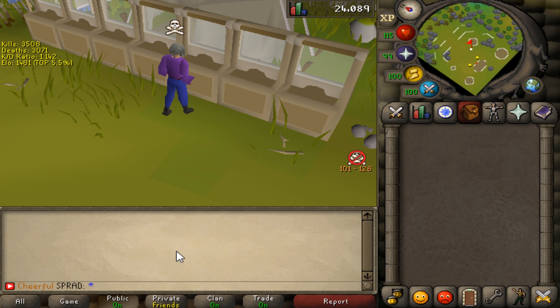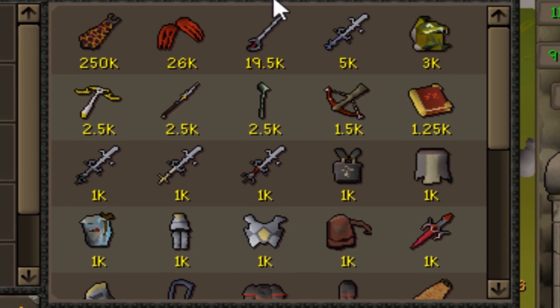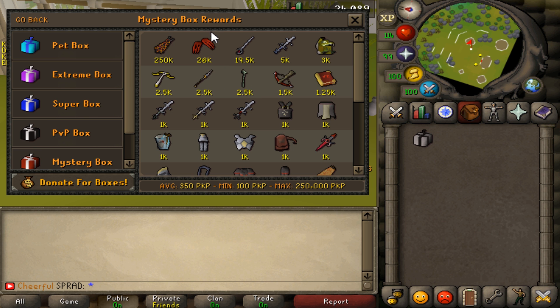Quickly before this video starts, anyone could do this - if you type in '::for' in-game, a little box will come up. Type in 'spratter977' and you'll actually be walking away with a vote mystery box. If you press on the vote mystery box and go to view rewards, you can see all the stuff you can get. The best thing you can get is a Dharok's for 250k - that's actually worth bank loot.